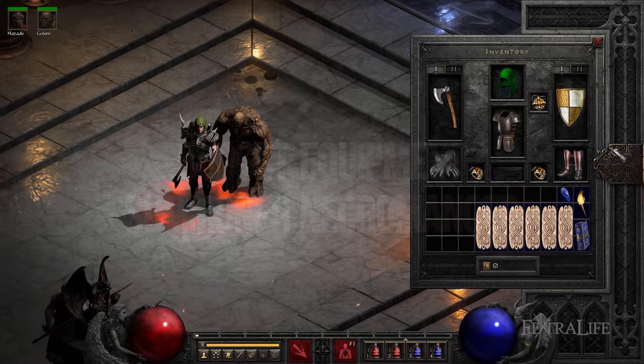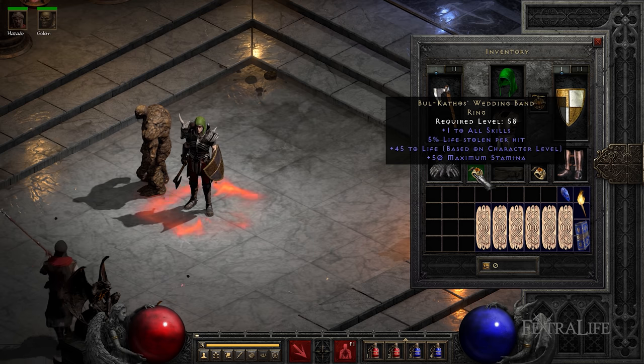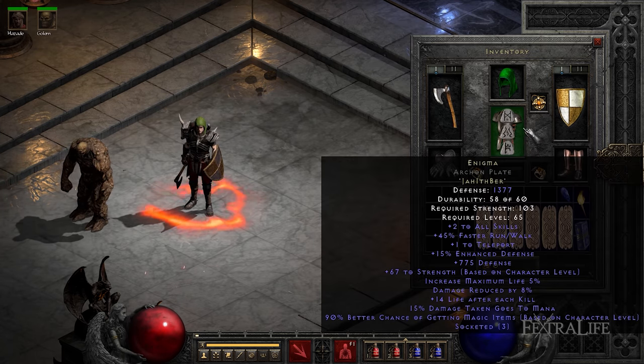Since your minions will be the ones doing the fighting, you'll want to focus all of your equipment on making them stronger with plus skills, and leave your own resistances as a secondary priority. When you're starting off, you'll obviously have less gear, so here are some cheap runewords and unique items that you can use while you search for better gear.